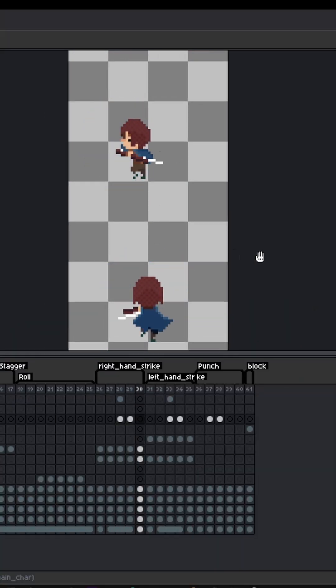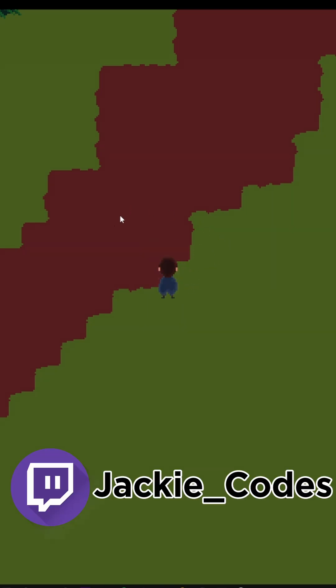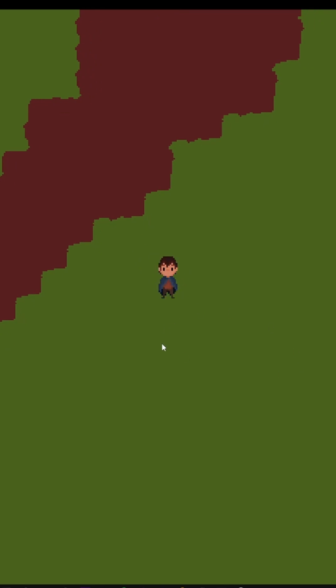So here is what I've drawn. I changed the animations and added it so that the FX follows the mouse, but there are only four different directions, and I'm pretty happy with it. I also added some sound effects.